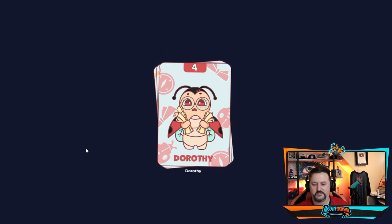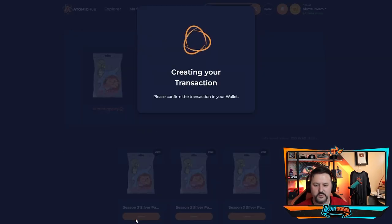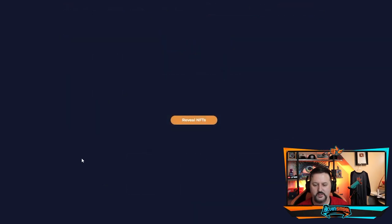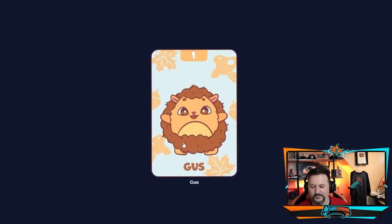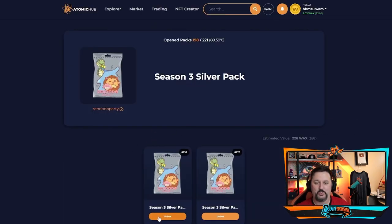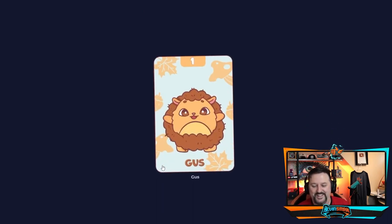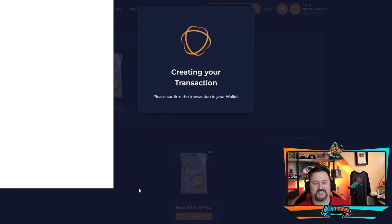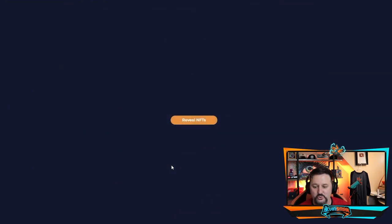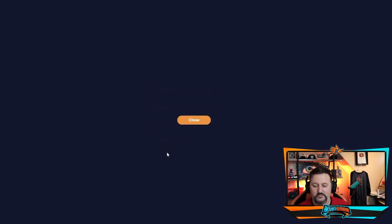Let's do another pack. We got Gus, Gus, Dorothy. Dorothy's decent, and Gus is the bottom card — he's not the one you always want to pull, but you do need some. Another pack — Dorothy, Gus, and Gus. Let's do the next one. We got Bono and another Ruffaro! If we would get one more, we could evolve them — that would be insane. That was a 1.5% chance and I got it in two packs! We also got Sheldon, which is good. Nice variety overall.